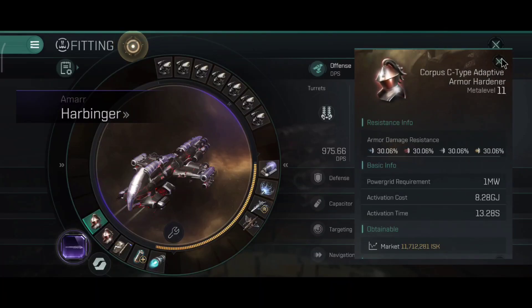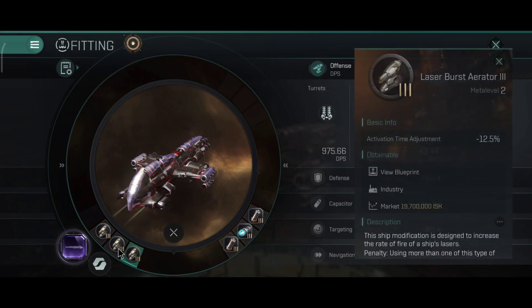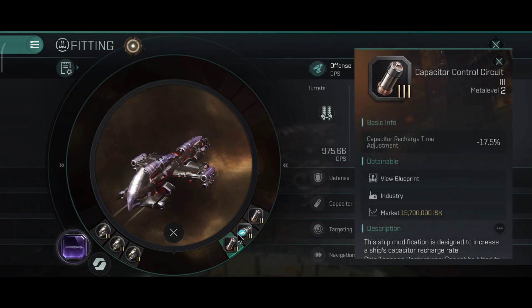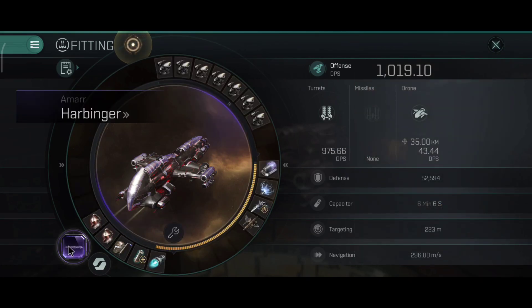Dual adaptive armor hardeners, one large armor repairer, one afterburner, and a capacitor battery. The combat rigs are focused on DPS: dual burst aerators and one collision accelerator. The engineering rigs are focused on capacitor: dual capacitor control circuits and one auxiliary thruster. Overall that's the combination that I like.